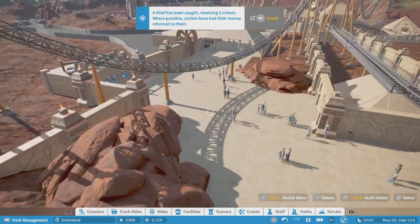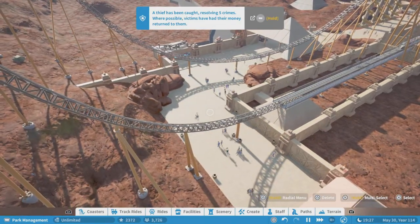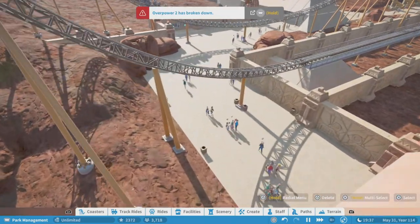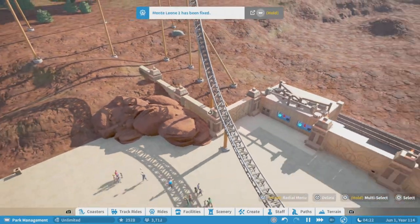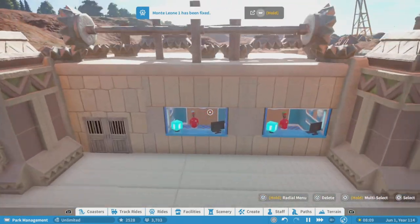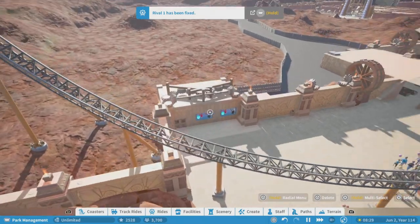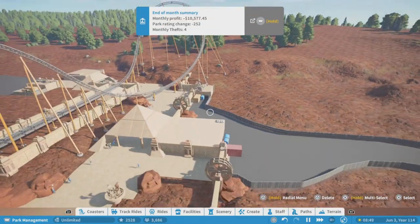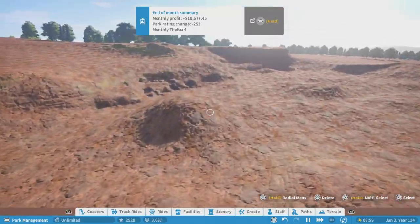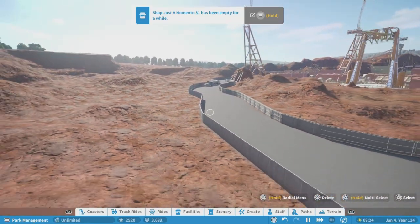Coming along here, I added some rocks just to help clean up the path a bit more from how gritty it was before. Coming along here, we have the fence I've put in all along here. I have a second guest relations building, though I did forget to put a sign on it. I also have a little back lot area here too. I also just filled out all the terrain for this area and put the privacy fence all along the side of the road going out to the impulse coaster.